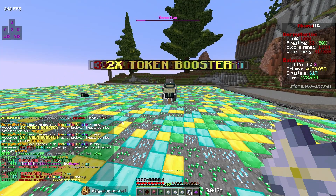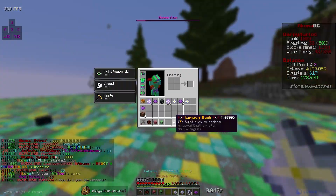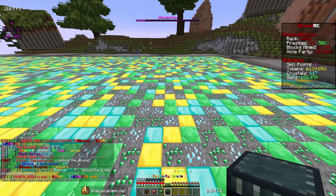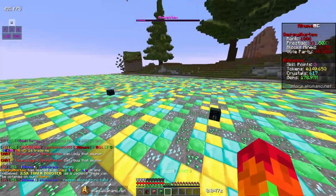Okay, we got an akuma plus rank — that's a huge GG. We got some boosters and some pet eggs, and we got an akuma rank also. But that akuma plus rank is a huge GG though. And we got one more insanity crate to open, let's see what we can do — give us something good please. We got a 2.5 times token booster, that's not too good.